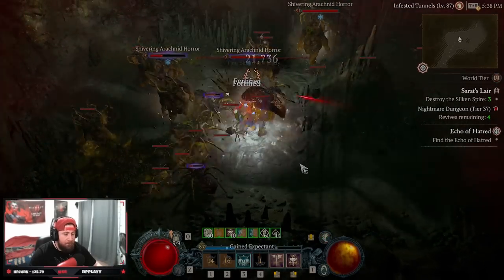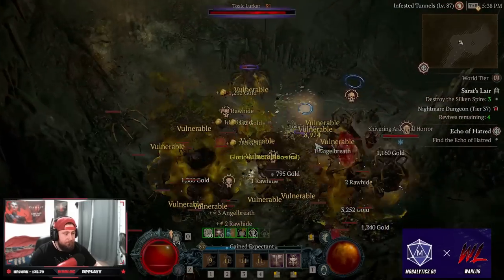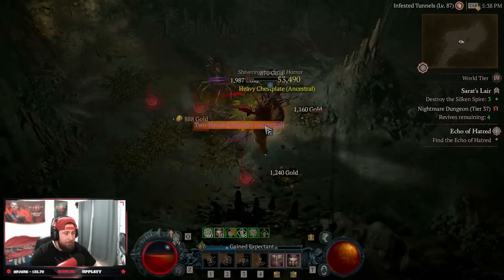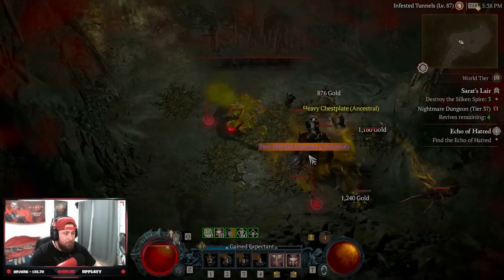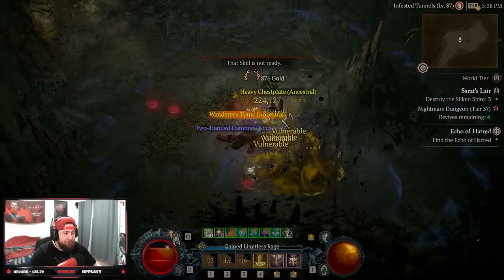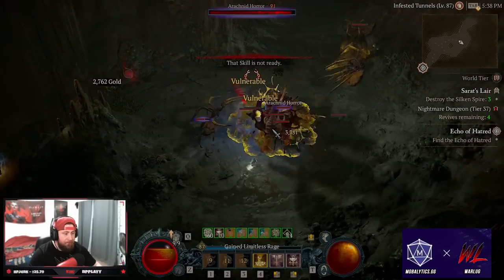This build relies on triple shouting and stunning enemies to slam our hammer into the ground, dealing massive amounts of damage to a huge mob of monsters. Today we're going to get into the build, how to play all the skills, the paragon, and everything you need to play the build. Let's get right into it.